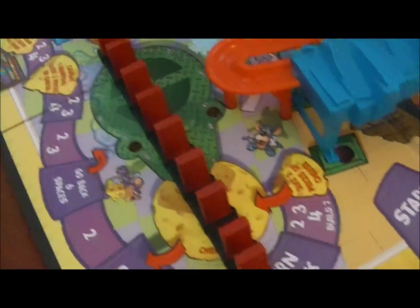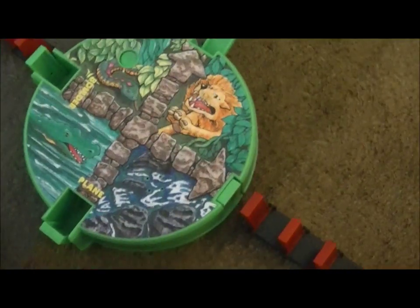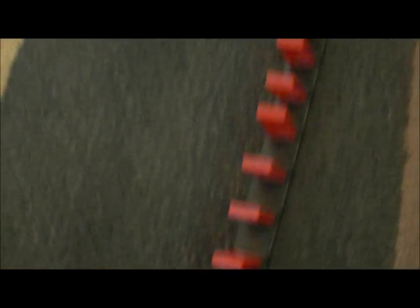It acts as a diving board and it shoots the diver into all those dominoes. Then that thing will go over to the other end, hit those dominoes, and that one will hit the button which will launch the boulder through the ring of fire, and it will hit the doorway of doom.